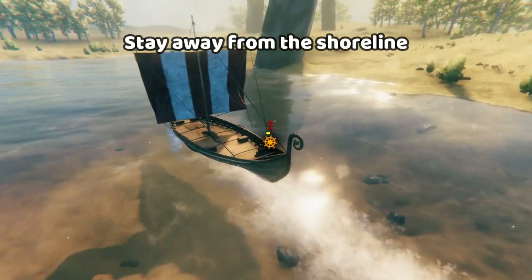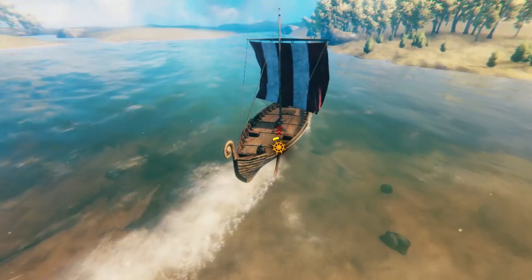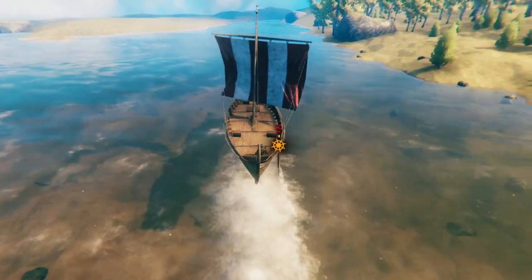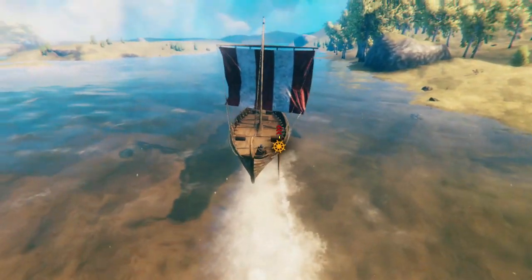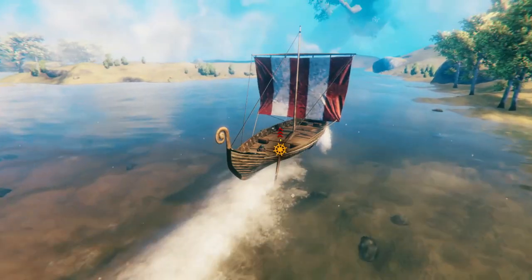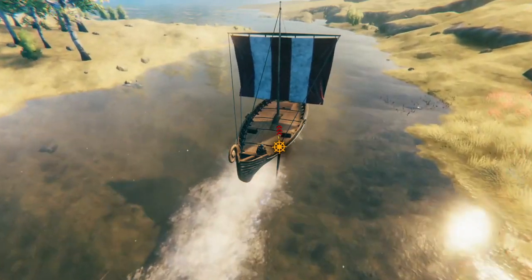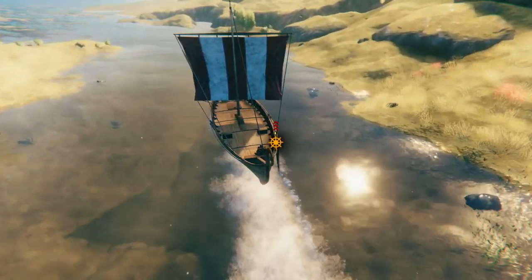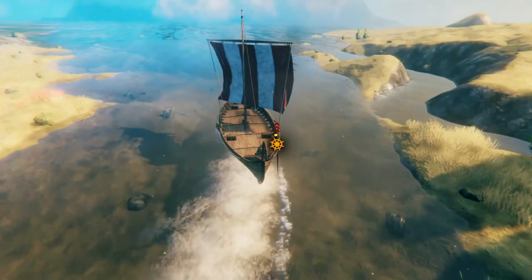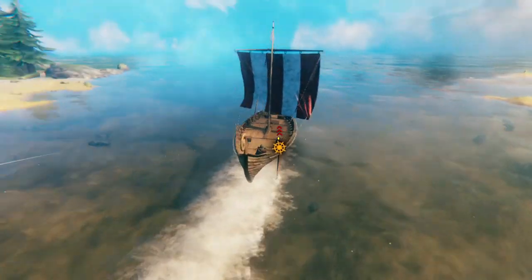The easiest way to get killed is to get too close to the shoreline. So while it's fun to sail in rivers in the Plains, you really need to pay attention to those sandbars and the shoreline. This is pretty much as close as you ever want to get to the shore — don't get any closer because it's going to be hard to turn your boat and you might beach it on a sandbar. Another reason you don't want to get too close to the edges is turning — if you sail parallel to the shore and try to turn, the back of your boat will get you stuck in the shoreline. Stay in the deepest part.